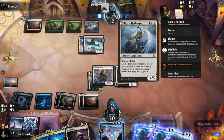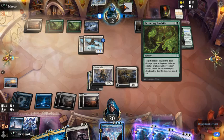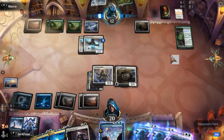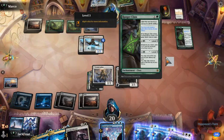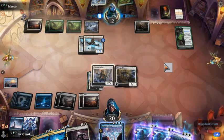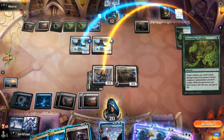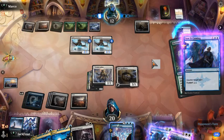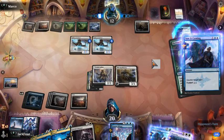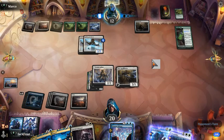He has the Valkyrie Harbinger and Devouring Tendrils, and he has access to winners on top of his library with the Ranger Class. So if there's a creature in there he's able to cast it. We're going to counter it — we Saw It Coming. We definitely do not want him to be able to retrieve his creatures.